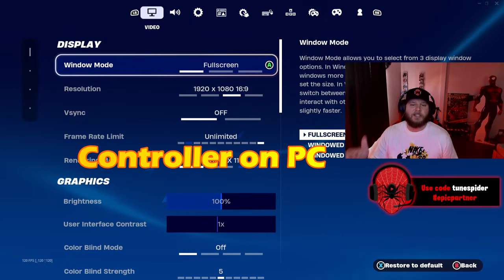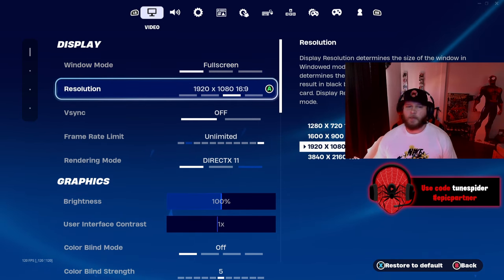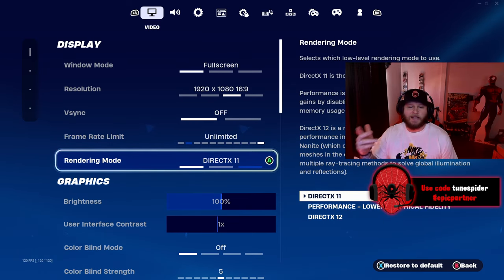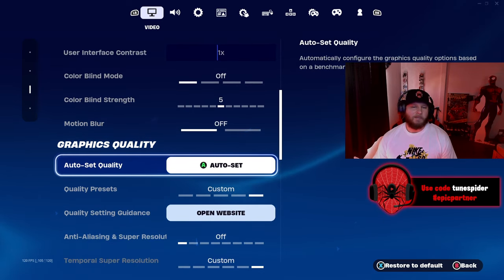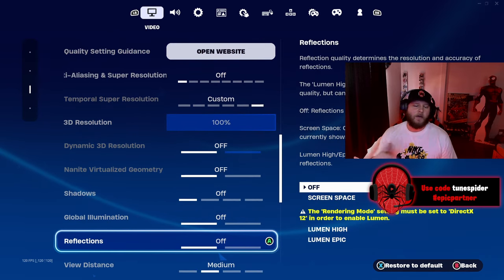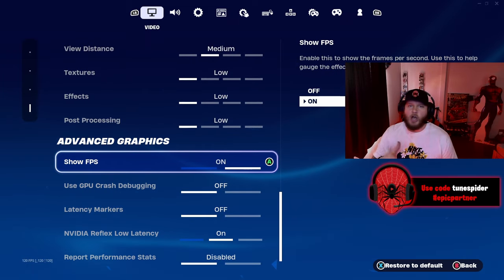I play controller on PC. Looking at window mode, I have full screen. Resolution is 1920 by 1080. My frame rate limit is set to unlimited, and my rendering mode is DirectX 11. I don't really mess with colorblind settings, and a lot of the graphics quality I have off or set to low because I want the best frames possible when I'm playing. I also have Show FPS on in case I see any dip in my frames.